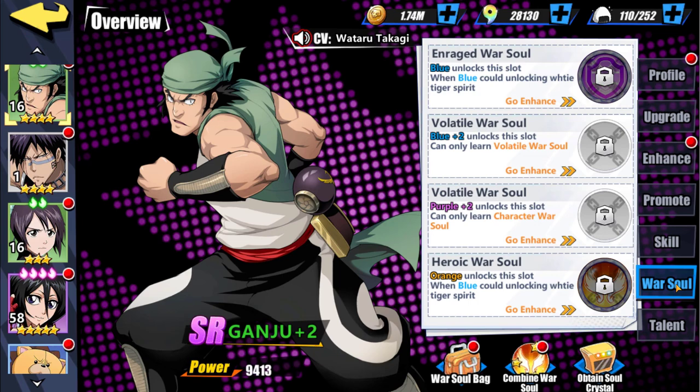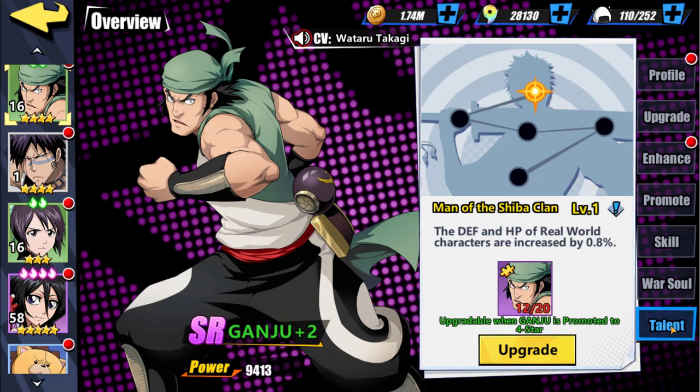Let's take a look at his talent real quick. Man of the Shiba Clan increases the defense and HP of real war characters by 0.8 — that's not that much. I've said before in plenty of videos it probably serves better than what Ganju himself does.